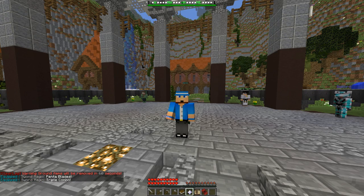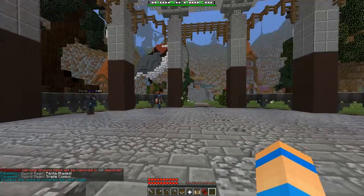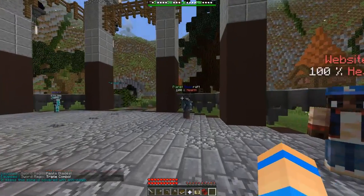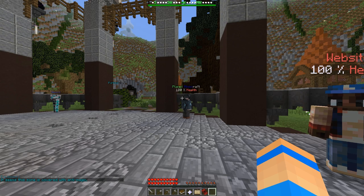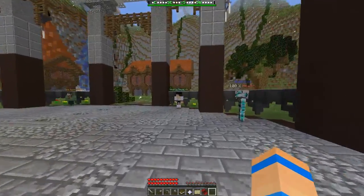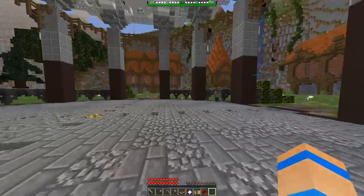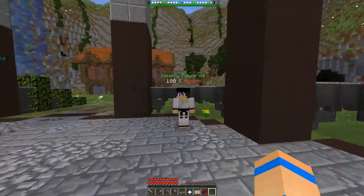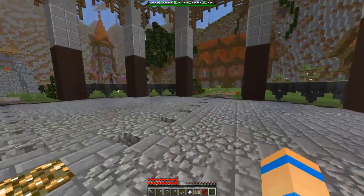I've got penta blades and I can't show you guys that right now, but yeah, I have sword magic right now. So when you first join, this is spawn. By the way, the Discord link and the website for the server are down below in the description, so if you want to check that out go ahead and do that — support the server. They also have Discord weekly rewards right here.